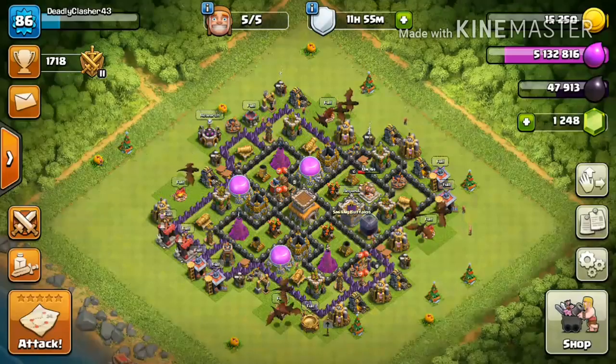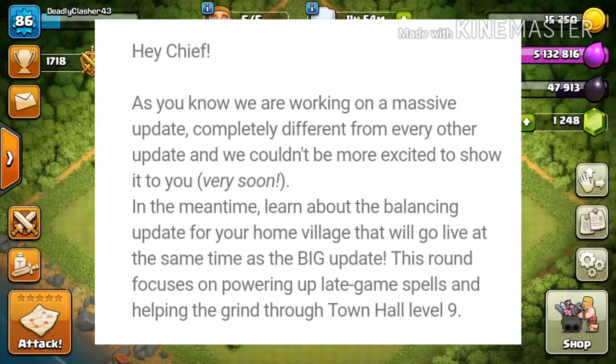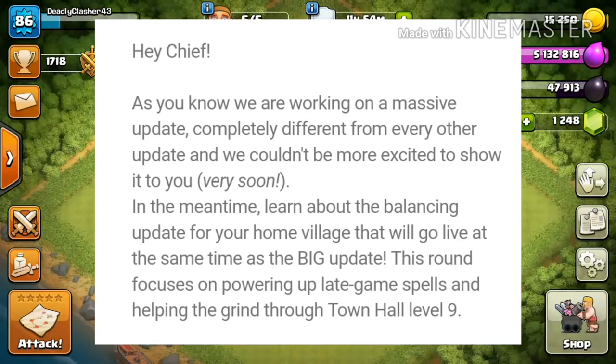The update for Clash of Clans is coming really fast, but they're also doing a balance update. It says: 'Hey chief, as you know we're working on a massive update completely different from every other update, and we couldn't be more excited to show it to you very soon. In the meantime, learn about the balancing update from your home village that will go live at the same time.' It's a big update — this one focuses on powering up late game spells and helping to grind up town hall level 9.